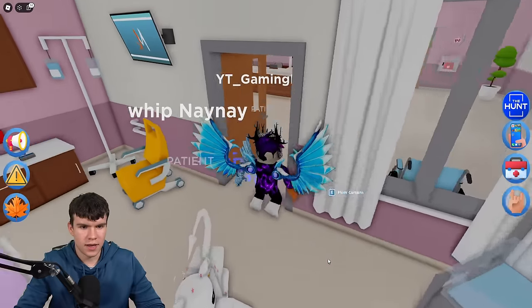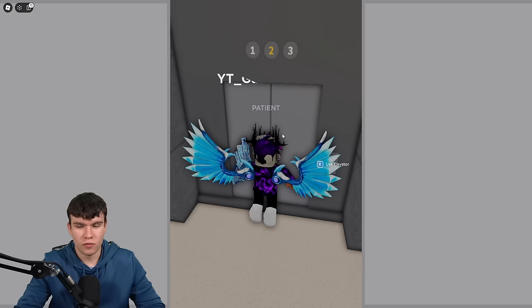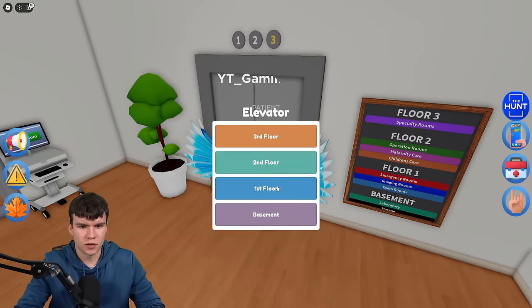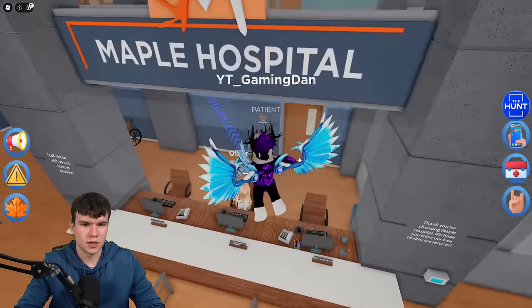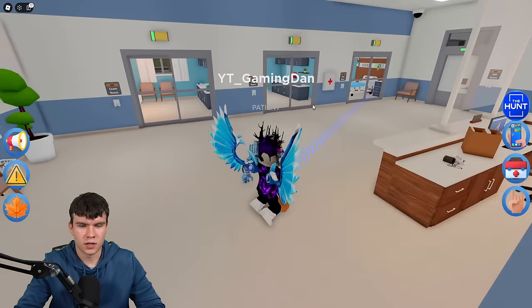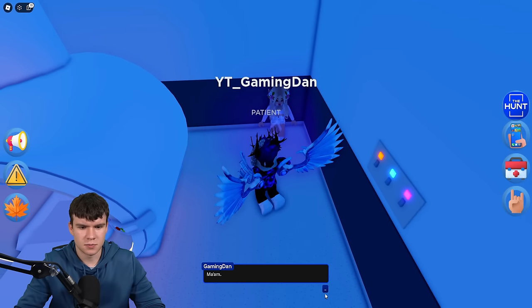Let's go ahead and find the last patient, who seems to be on a different floor. Maybe the third floor — actually no, it'll be the first floor. Here we are. We just need to come across here and then talk to the third and final patient. Should just be through here. Let's speak to this person.